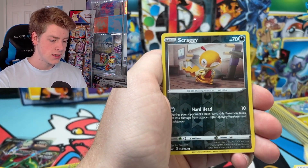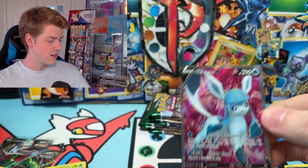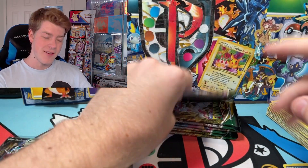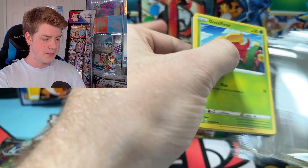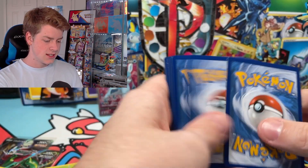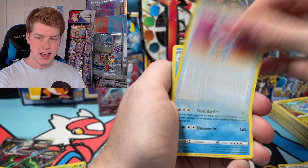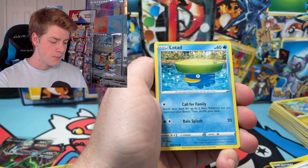Here we go — Pikachu, Scraggy — hey, let's go: Glaceon V full art! Very nice. I think I might already have that in the binder — the one I have might be really off center, I think I got it from a local card shop back when Evolving Skies cards were readily available, unlike today unless you catch a restock on the ETBs.